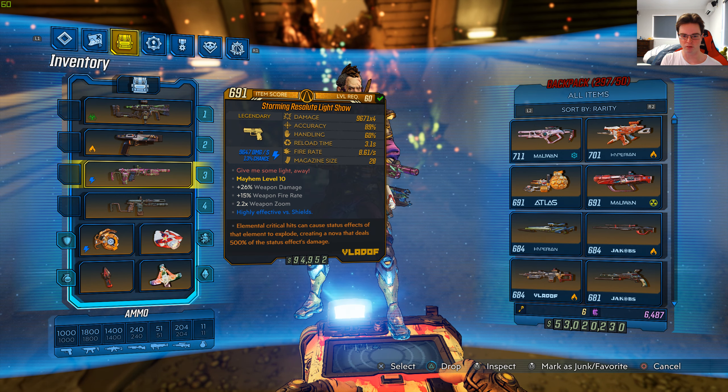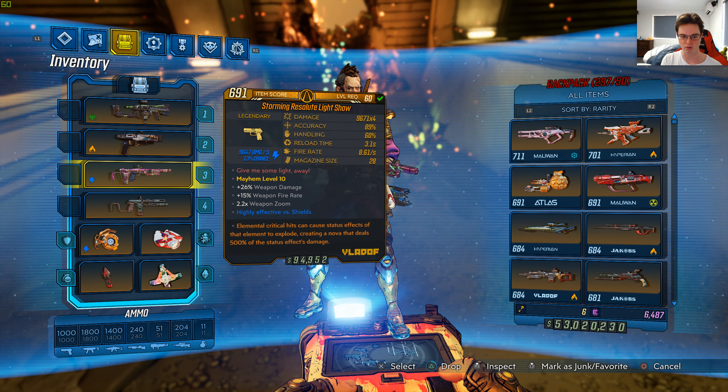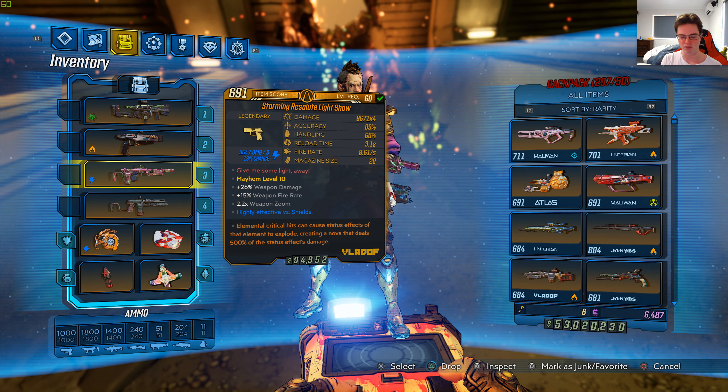It's level 60 with 9,671 x4 damage, 89% accuracy, 60% handling, 3.1 seconds reload time, 8.61 seconds fire rate, magazine size is 28, and the red text says 'give me some light away.'